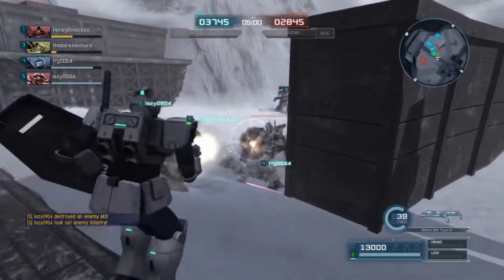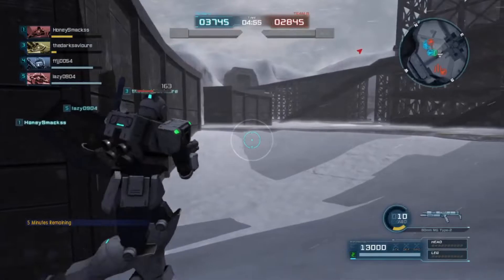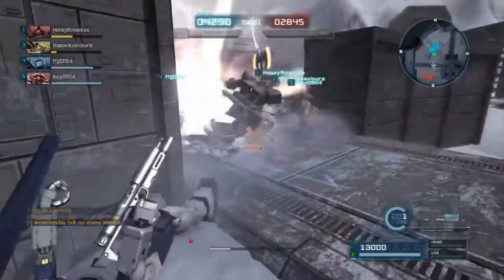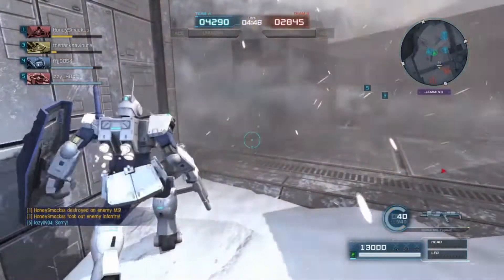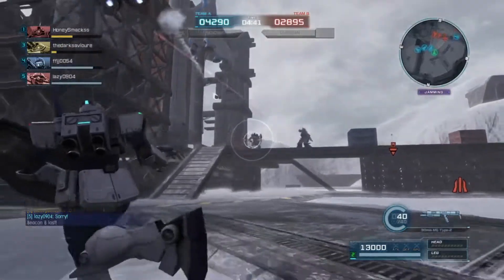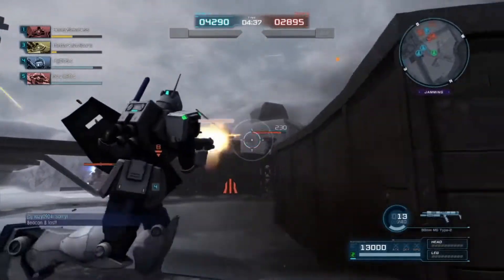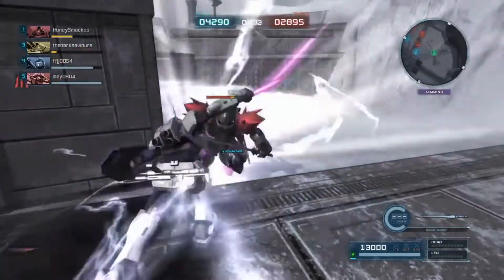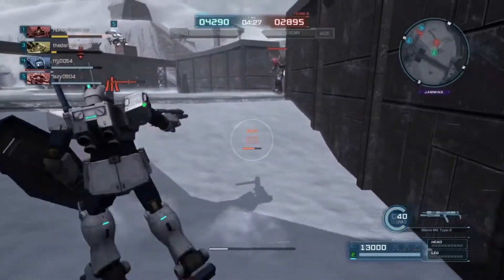You get all the benefits of what machine guns bring to the table, but in a fast, snappy package that is the Cold Districts type. This suit can almost be solely carried just by its gun, but it also has maneuver armor, which is really handy — you can go up to somebody and slice and dice. So it's got a stun, a really good gun, melee, and maneuver armor.